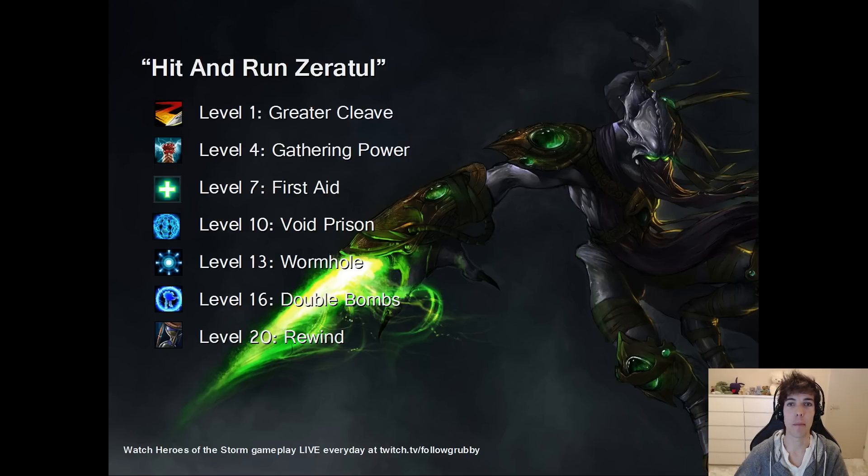Double Bombs — this will be part of any build. It's just too good. Double Singularity Spike. There are some other nice abilities like Stone Skin and Berserk, but Double Spike is by far the best — too good to give up.